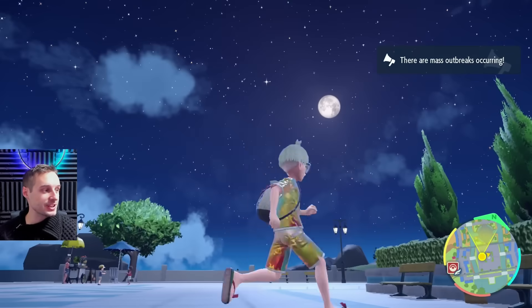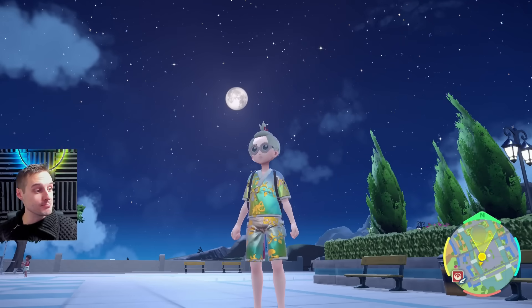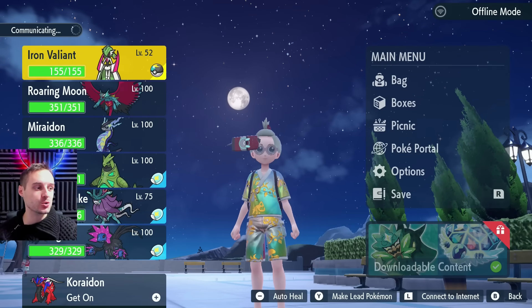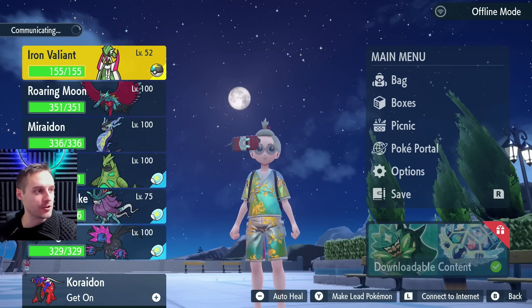Morning, sunshines. You got two new giveaways waking up to right now. One is a shiny and one is a mythical. Let's show you guys how to get them right now. The first mystery gift is going to be something to do with the moon. We're going to get our mythical mystery gift right now and then we're going to go get the shiny mystery gift right after that.